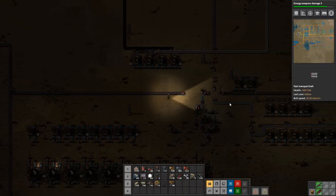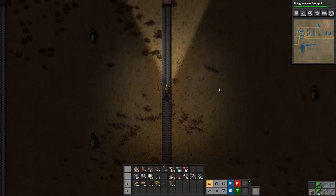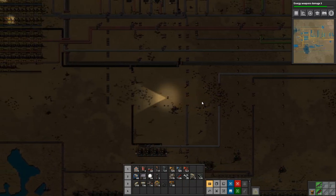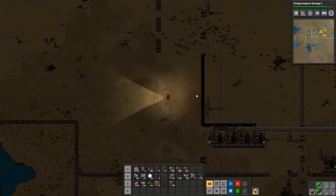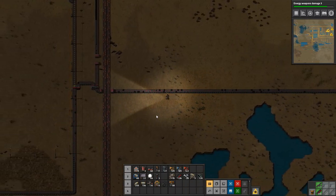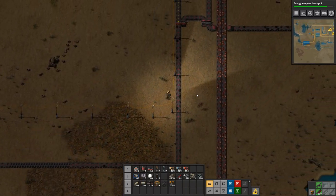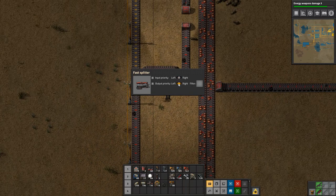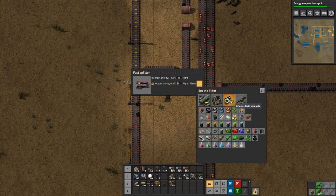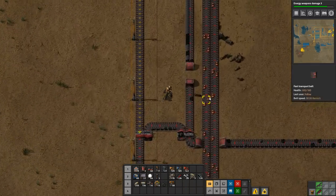We are completely out of power again. I'm going to pick up some solid fuel and go feed all the burners, because this is an absolute disaster. And before we feed them, let's set the inserter to left filter and set it to solid fuel. There it is — let's pick up this solid fuel as well.